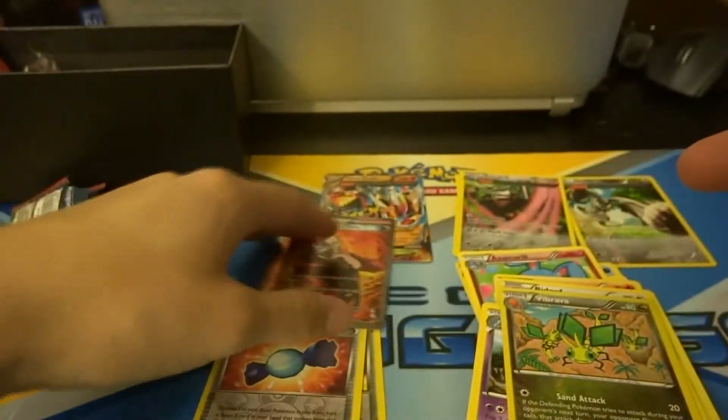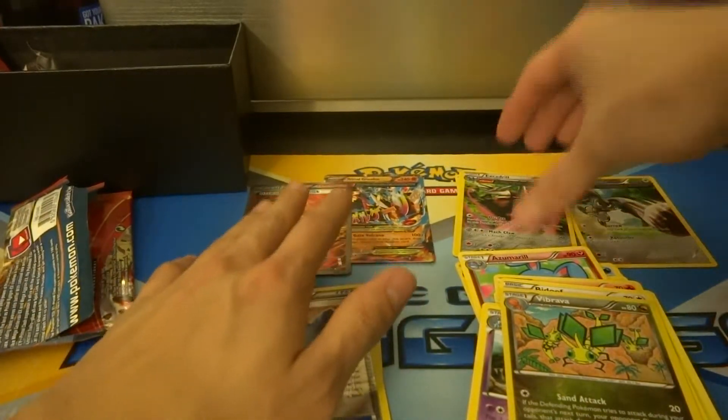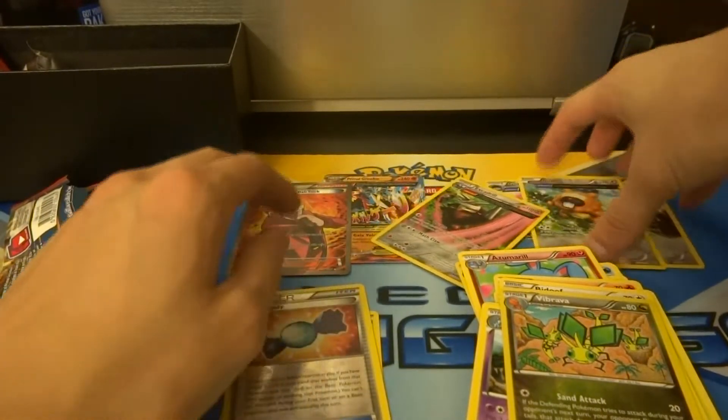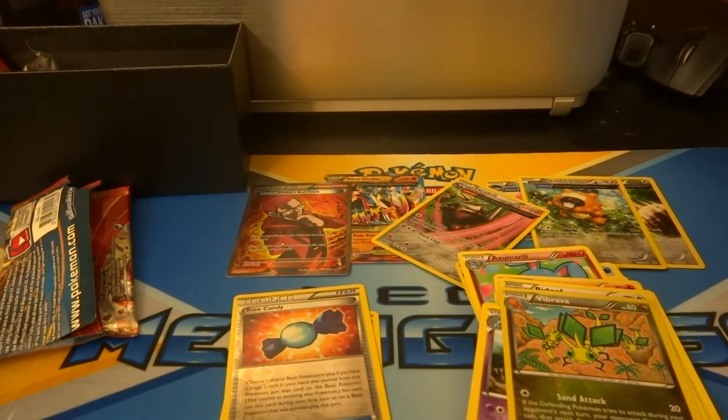So there you have it: one Full Art, one Primal Groudon EX, a holo Excadrill, and those are the rares — plus some reverse Ancient Traits. Not too bad, better than most of my videos. Not a bad box, I have to say — probably one of the best I've ever had.